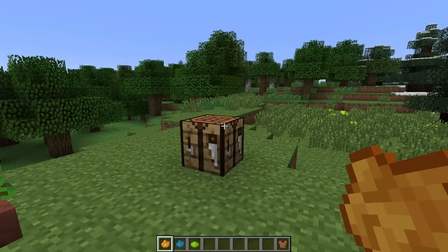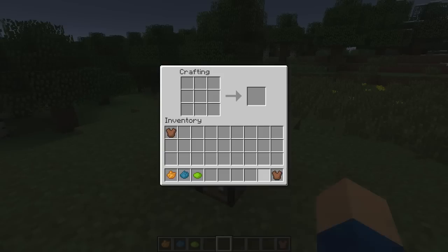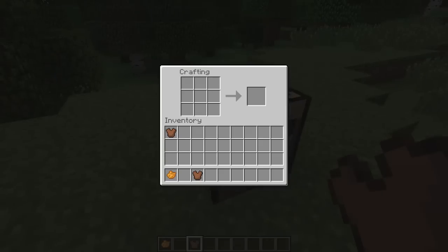Another new feature that adds customisability is that you can now dye leather armour. All you do is go to a crafting table, place the armour inside and add whatever dyes you want. There are practically infinite colour combinations because you can keep adding different amounts of dyes. And if you dye your armour and don't like it, you can just wash it off in a cauldron and start again.